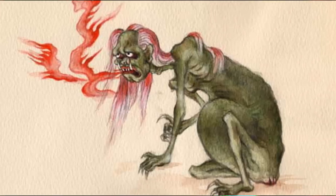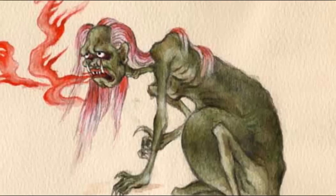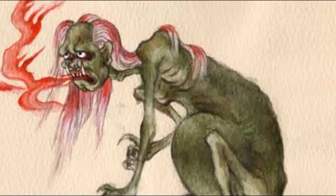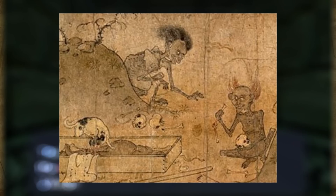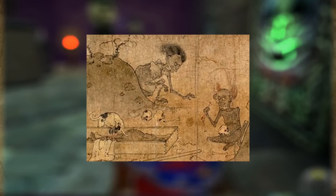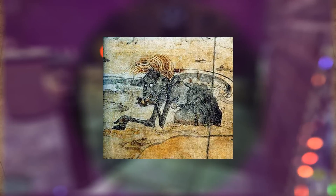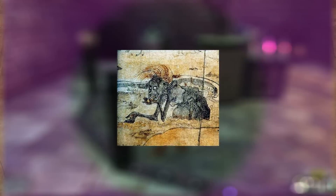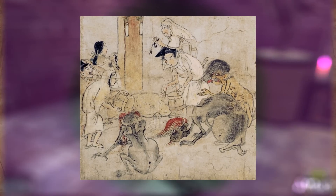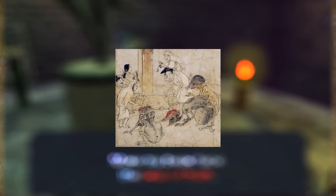And that's the Prita. Prita is a type of supernatural being described in some Indian religions as undergoing suffering greater than that of humans, especially an extreme level of hunger and thirst. Prita is often translated into English as 'Hungry Ghost' from the Chinese adaptation. Pritas are believed to have been false, corrupted, compulsive, deceitful, jealous, or greedy people in a previous life. As a result of their karma, they are afflicted with an unending hunger for a particular substance or object.